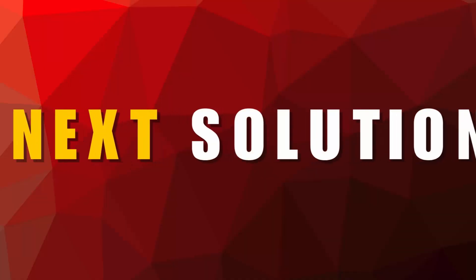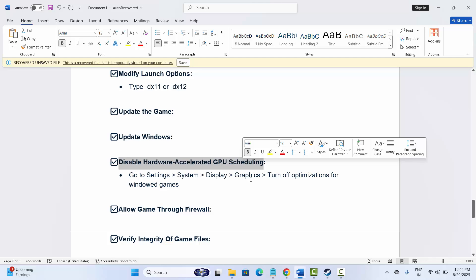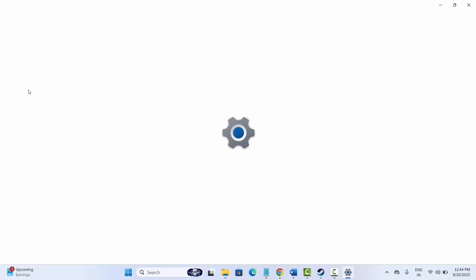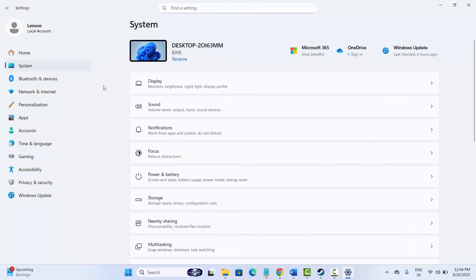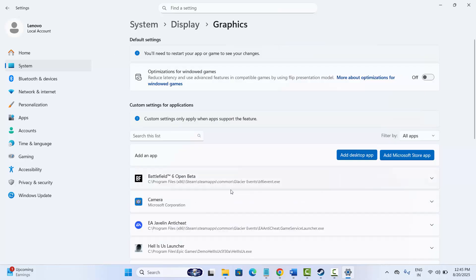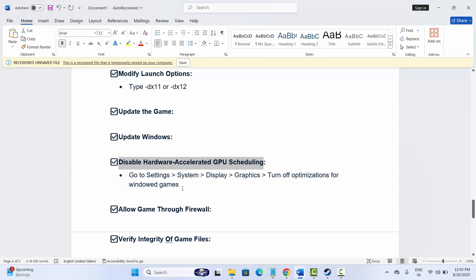If not, the next solution is to disable hardware accelerated GPU scheduling. Go to Settings, click on System, then Display, scroll down and click on Graphics. Here you can see Optimizations for Windowed Games — if it is enabled, simply disable it. After that, restart your PC and try to launch the game to check if this helps fix the issue.